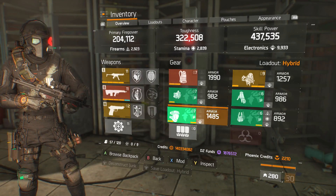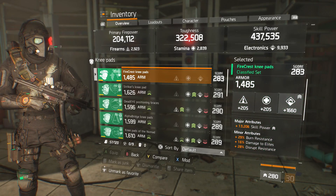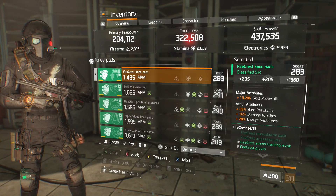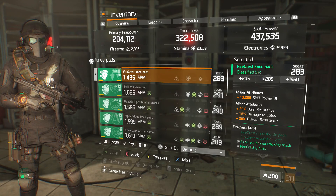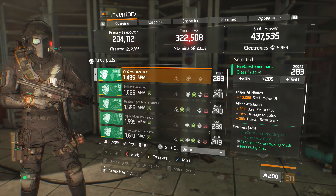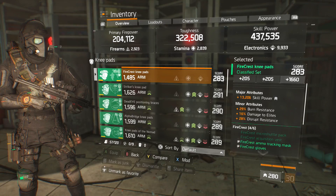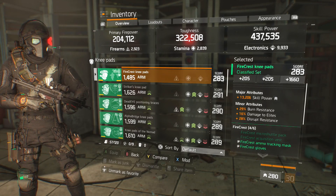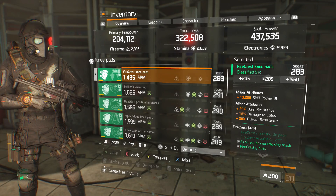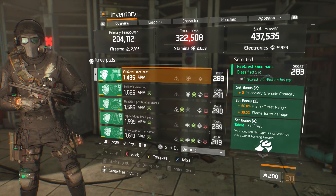I've tried a ninja backpack hybrid and it just doesn't work for me — I like this build way better. The classified Firecrest knee pads are rolled for electronics with 13,000 skill power, burn resistance, damage to elites, and disrupt resistance. For PVE you want damage to elites and enemy armor damage. I wish I had more enemy armor damage because it shreds off NPC armor fast.